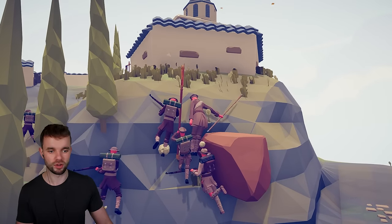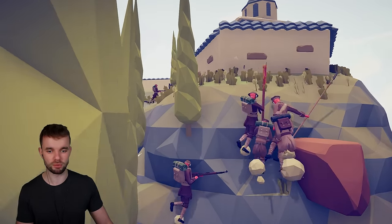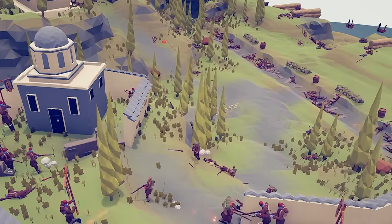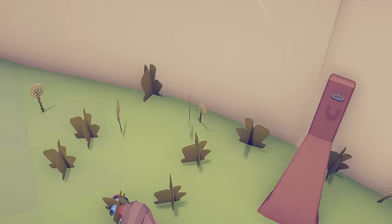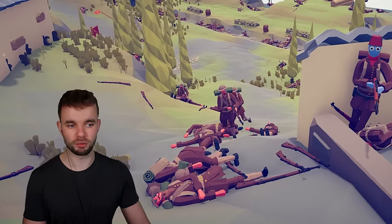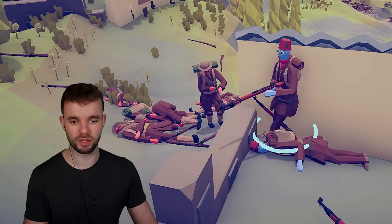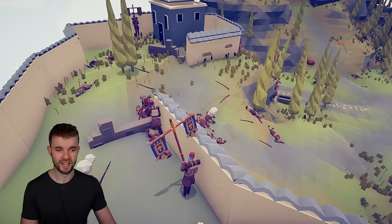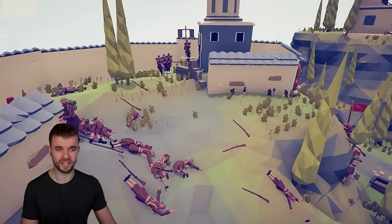Wow, they've got incredible dexterity — I did not see that coming. Is this the last Ottoman defender on this map? I think it might be. The cannon has gone down, and the Brits are dribbling in one by one, and as long as they're dribbling in one by one, they're just gonna get shot in the face and they're not gonna get up here. It's a sad story, but unfortunately it is the reality.